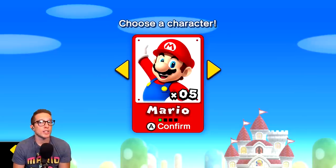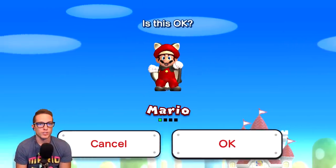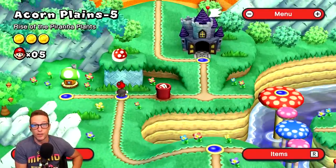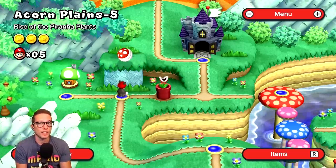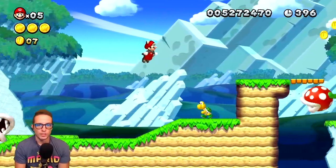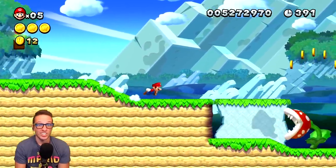This Is It Possible Challenge takes place very early on within New Super Mario Bros. U, so I'm going to pick Mario. We're going to start it up using my save file that I've 100%'d. Basically, you want to go to level Acorn Planes-5. This is where the basis of this Is It Possible Challenge comes into play. We're going to fire up Acorn Planes-5 and play through the level really quick, and I'll explain the challenge here in a moment.